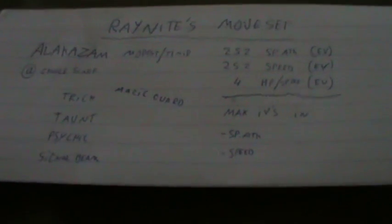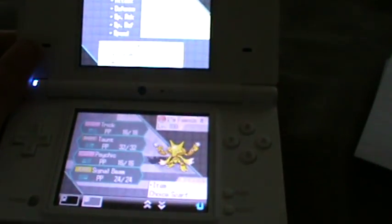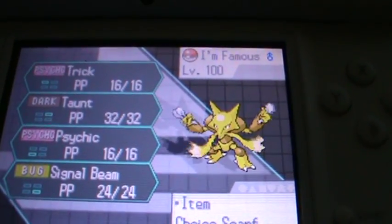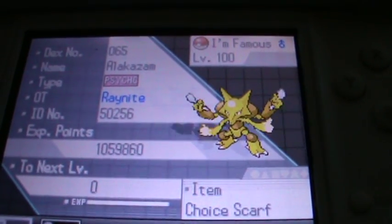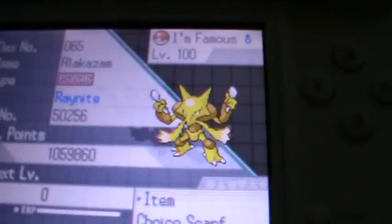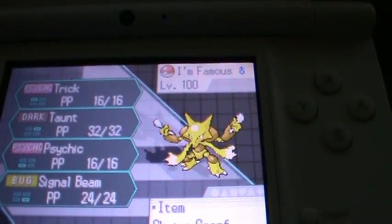My camera's shaking — I'm filming with one hand and one hand on my Nintendo. I'm gonna show my Alakazam now. So yeah: Choice Scarf, Signal Beam, Psychic, Taunt, and Trick. That's basically everything you need.